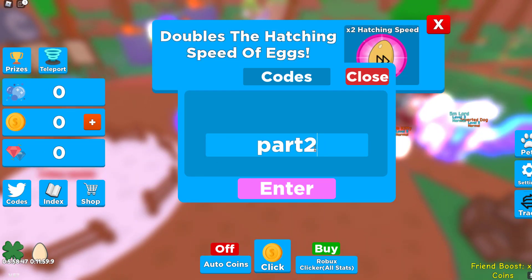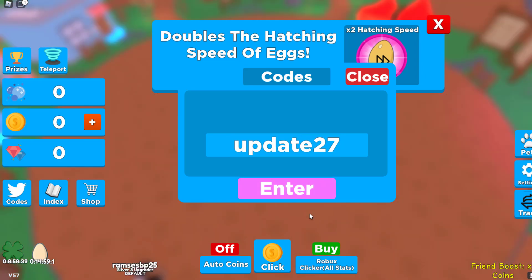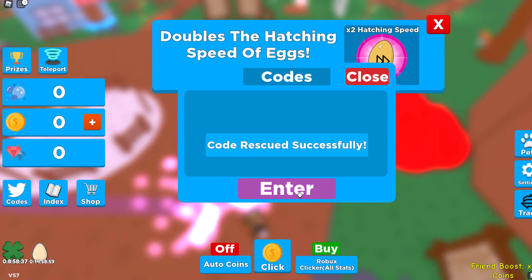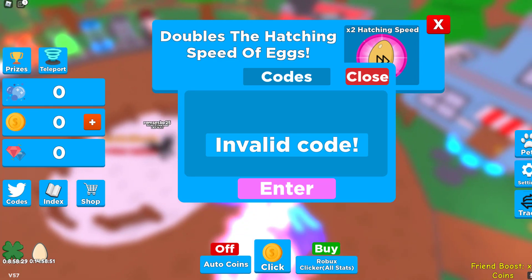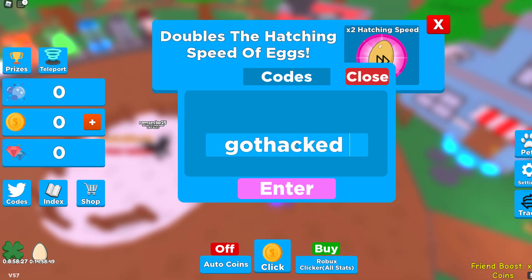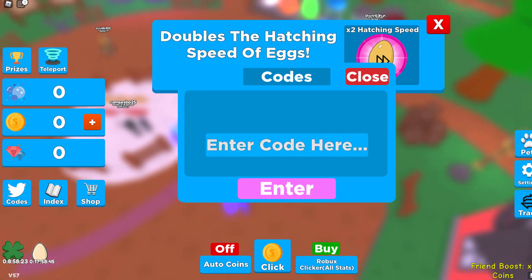We've got code part2, enter it right there. We've got code update27. Redeemed — that should give you a two hour luck boost actually. The codes I'm going to show now will give a three hour luck boost. We've got five and wow. Then code got hacked — that still works for a three hour hatch speed. And code 2m should also give us a three hour luck boost.